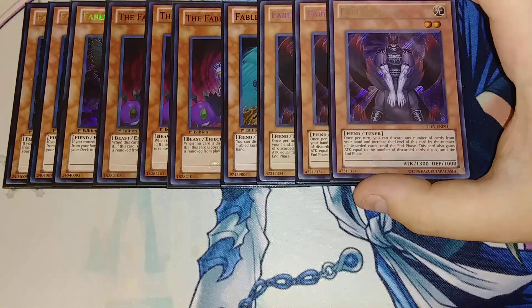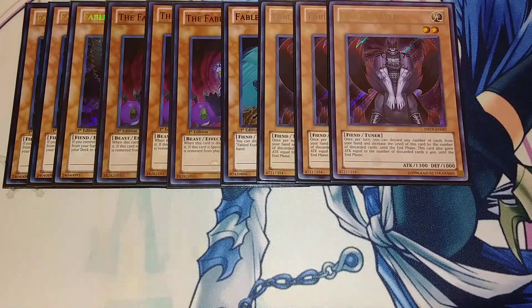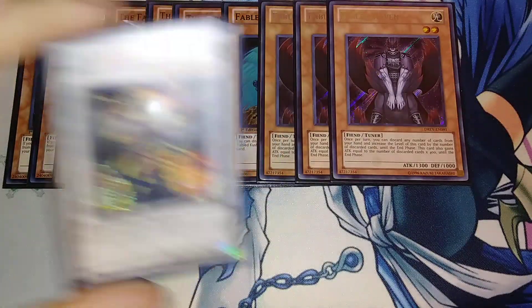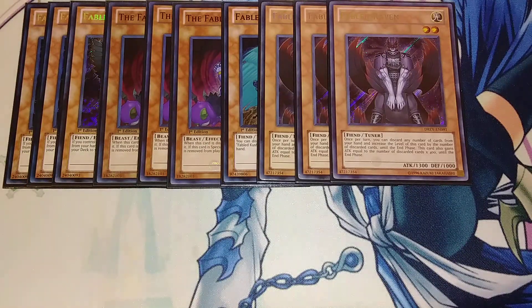We play three copies of Fabled Raven, and yes I do have those secret rares in this card because I love this deck. Raven is probably one of the best cards in the entire archetype — it's been teched into other decks like Dark World. Once per turn, you can discard any number of cards from your hand; it increases its level by the number of discarded cards until the end phase, and it gains 400 attack for each card discarded. Usually you're trying to get out Fabled Ragen with it.